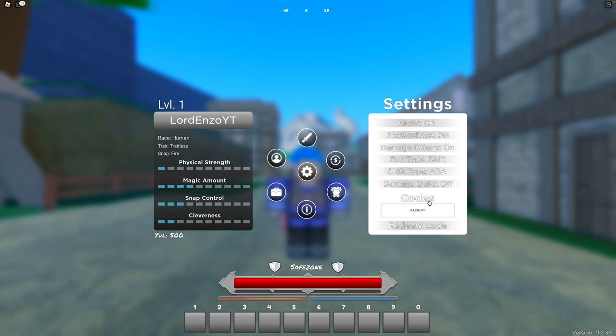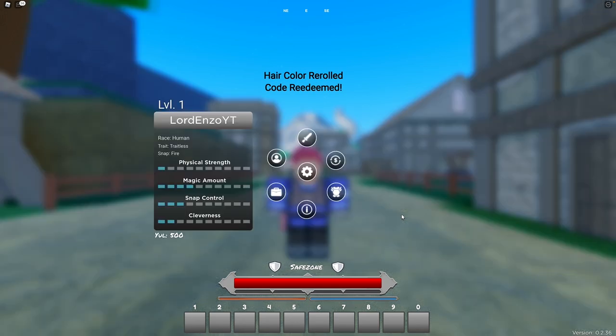The next code is ROADS — I believe this one is a hair color. It's all capital letters, R, O, A, D, S. And now I have red hair.